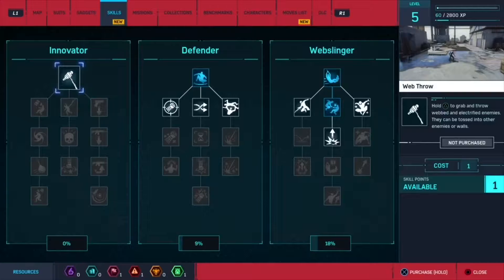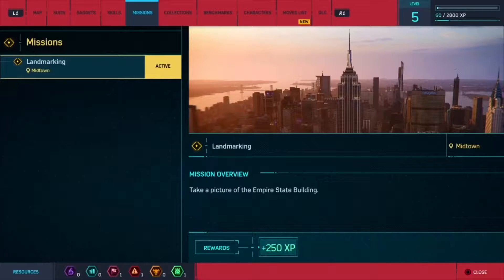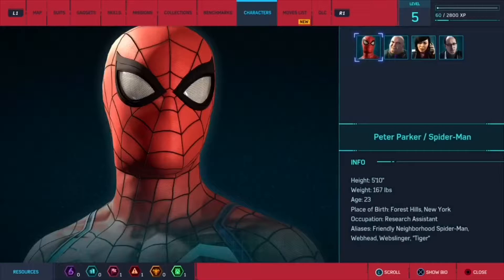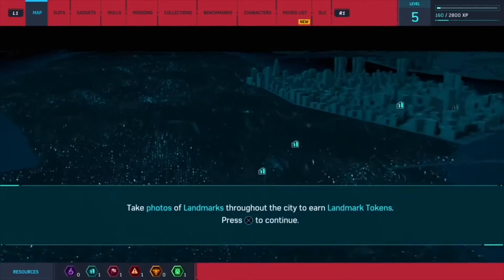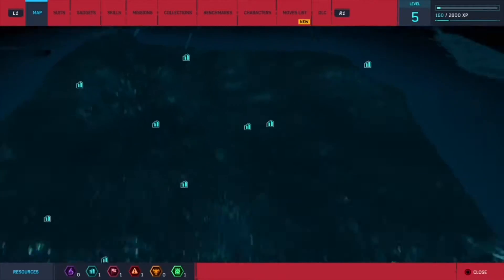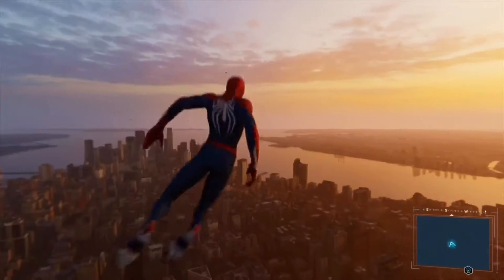You can see the open world and you can set waypoints so you can get to a particular place. You can look to see the things that you have accomplished. Also, there is a list of the moves — if you don't know how to do the moves, right there you can just look them up and it'll tell you how to do them. And like I said about the open world part, right here is the open world map and it tells you on the legend on the left what there is out there.